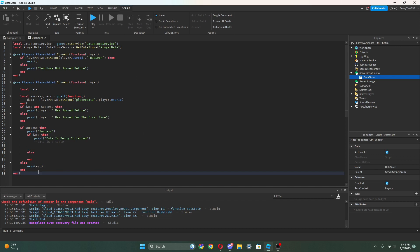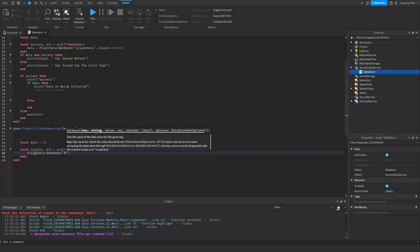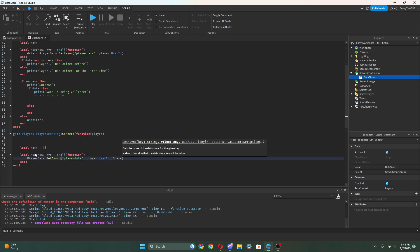What we need to do is — because this is getting the data — when the player joins it'll set the data to what they had before. So now what we need to do is make it so this fires when the player is leaving. We're gonna do Players.PlayerRemoving:Connect(function(player)). Then down here let's do local data equals curly brackets because it's gonna be a table. Then local success, comma er equals pcall again and then do function — then we do playerData:SetAsync() instead.